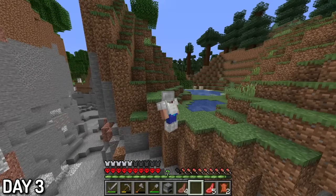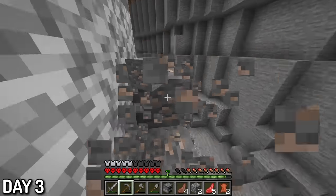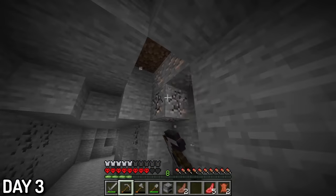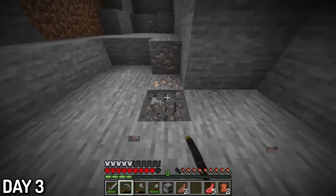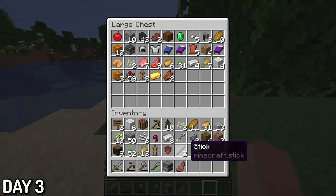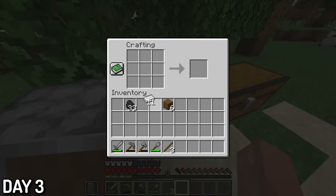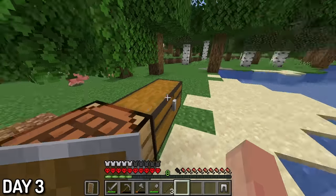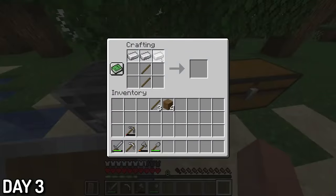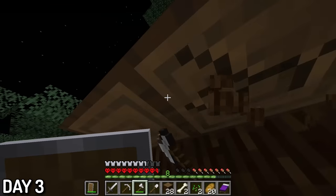On the way, I noticed a ravine close to the village, and it had so much iron. I think I got close to 31 iron just from exposed iron ore here, and combined with more iron from a different cave, I got a total of 50 iron that day. I then moved my things to the flower forest and made a shield so that I wouldn't die to any more skeletons, and finished off my armor set with some high-waisted iron pants. I also upgraded my tools to iron and found a large spruce tree nearby, which I chopped down through the night.